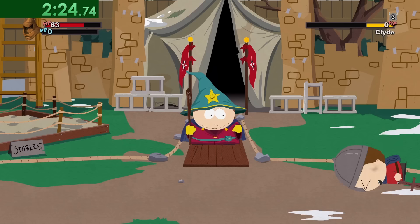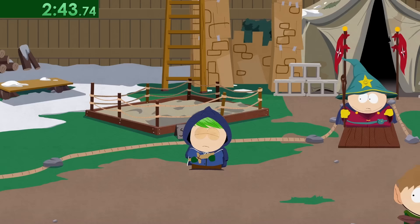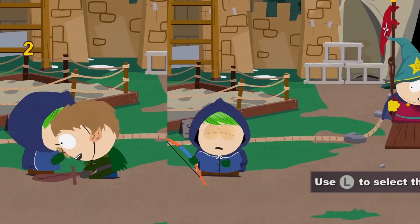We get through the tutorial fight with Clyde, but then the elf army attacks and we need to win three more fights. Each one teaches us another aspect of combat — blocking, ranged weapons, and shields. This story-driven tutorial feels very natural, and the slower gameplay isn't a problem since Cartman is our teacher.